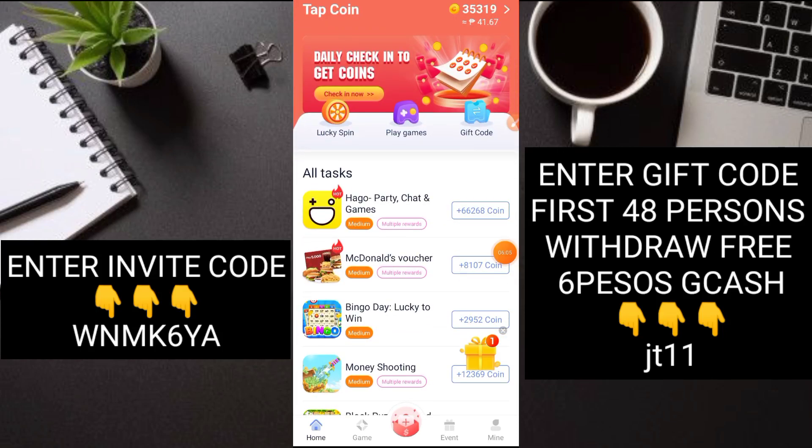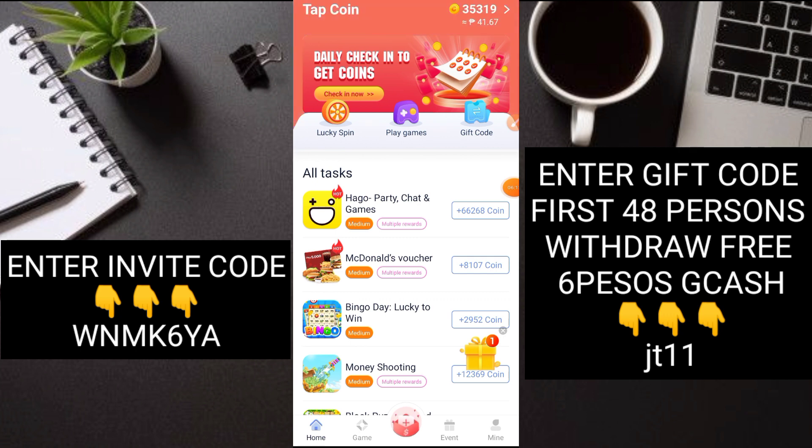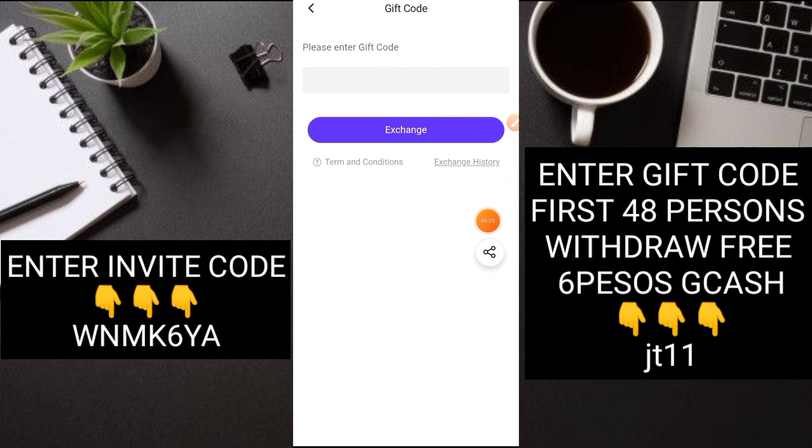Meron silang spin play games at gift code dito. Meron ditong second hanggang 48 na tao na pwedeng makapag-withdraw ng 6 pesos. So i-click nyo lang yung gift code at maglalagay lang kayo dito ng code. Yung code na nandyan sa ating screen bilang gift code - sa comment section at sa description box - ilagay nyo na agad. Unahan nyo agad kasi may limit. Up to 48 na tao lang ito - yung hindi na makaka-withdraw na 49 hanggang 300 plus na tao ay 3,000 points na lang yung ma-earn. Kaya una-unahan ito.